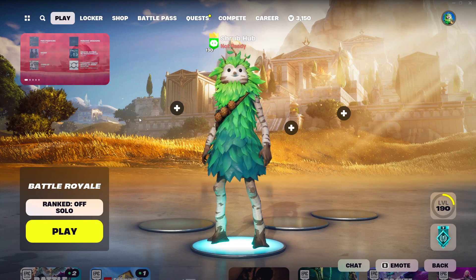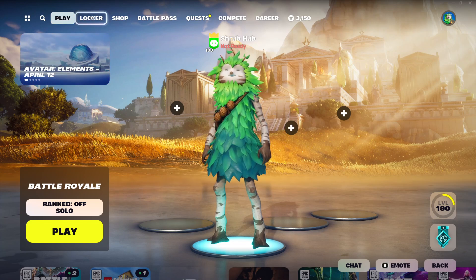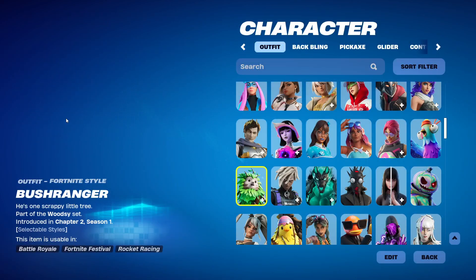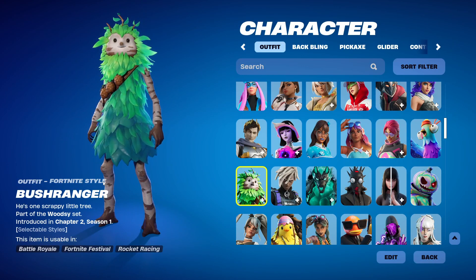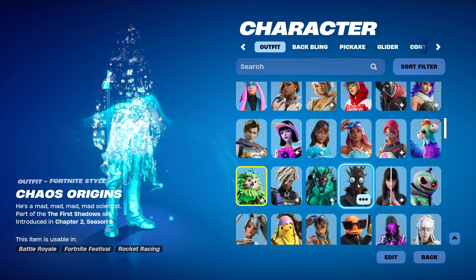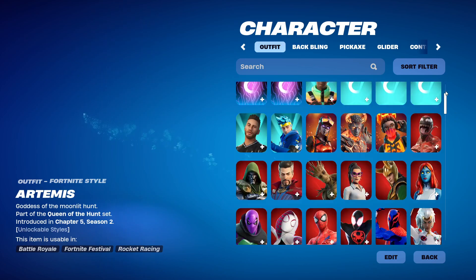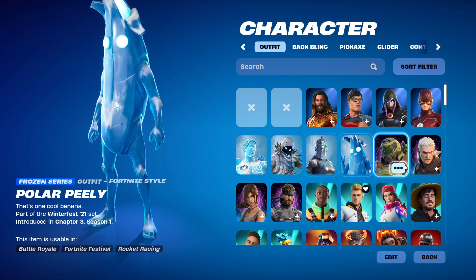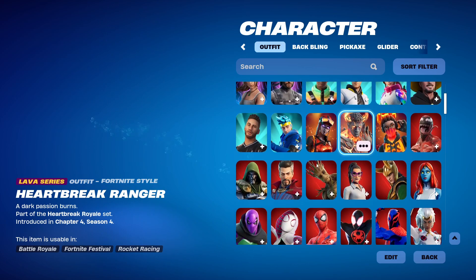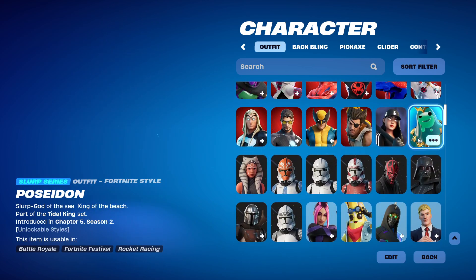The first thing they've changed is the locker UI, specifically how skins work. Basically now if I tap on a skin, let's say Bushranger, he's usually rare rarity but his rarity is missing. Same with every other skin — they now don't have a rarity, besides special outfits being Frozen, Kautz, Damien, Star Wars, Icon, Lava — all that stuff still has their rarities.